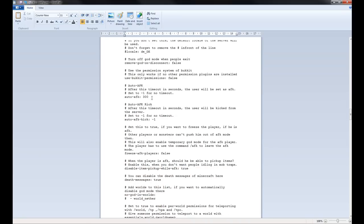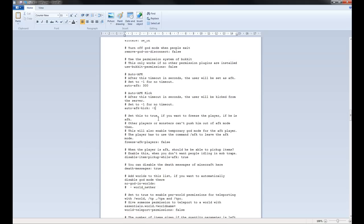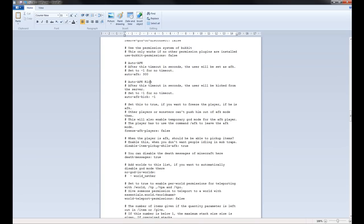The Auto AFK feature is quite good — if the player hasn't spoken or moved for a while, it will automatically AFK them. The timeout is 300 seconds by default — that's how long the user will be inactive before they are flagged AFK, and it will say so in chat. If you want to kick them when AFK, you can add that here and set the time in seconds. If you want to disable it, put minus one for no timeout — you can do that for any timing in the Auto AFK settings.